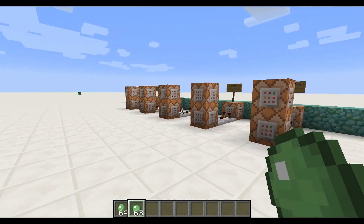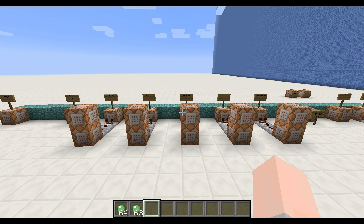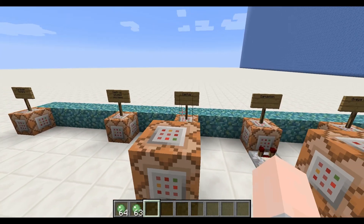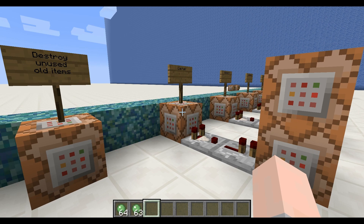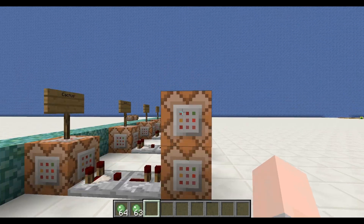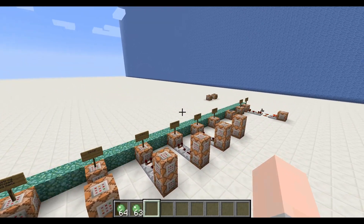Now let's talk about the interesting part. Each of these 5 groups of command blocks is used to spawn a giant version of a specific block. For example, this one is used to spawn a giant cactus. When the slimeball reaches a specific range of scores, the first command block will try to destroy all the cactus blocks in a range of 2 and a half blocks from the item. If it succeeds, this bottom command block will clone the giant version of the destroyed block on the slimeball, and this upper command block will destroy the slimeball. It repeats the same process for all 5 blocks using different score ranges.